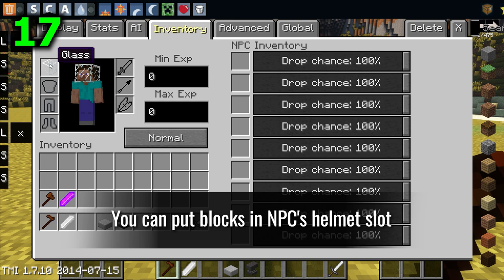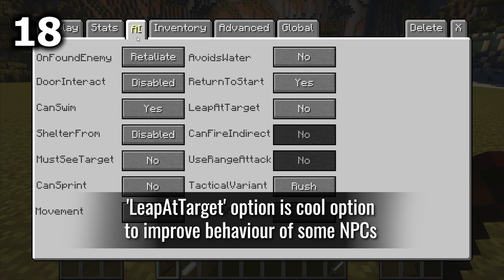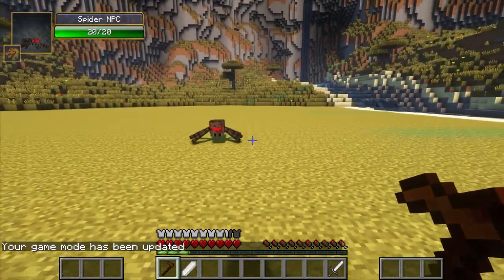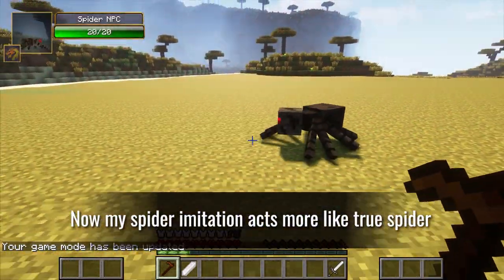You can put blocks in an NPC's helmet slot. The 'Leap at Target' option is a cool way to improve the behavior of some NPCs — for example, my spider imitation now acts more like a true spider.